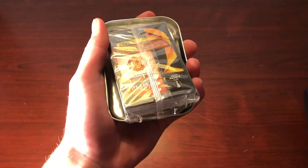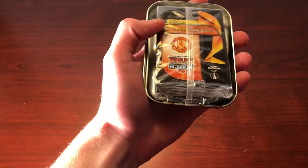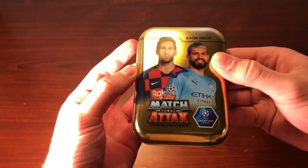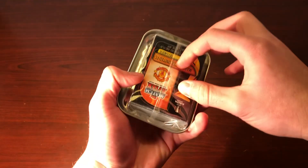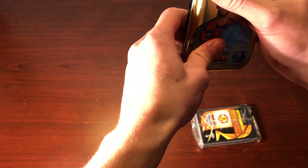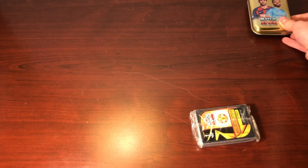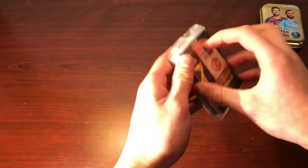All right, everybody. We just got the tin off right here, and it was actually the other way around — you want to open it from the back if you want to save the limited edition for last, which I do like doing. There is the tin; we'll just close it and set it off to the side. Of course, you can use this tin to store cards in it — not that many, but it still can be used for that purpose.